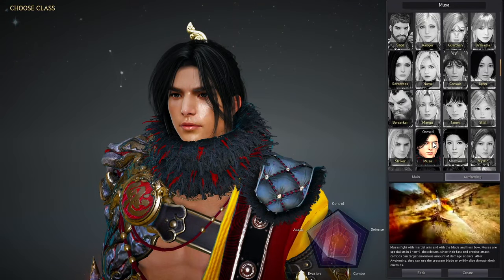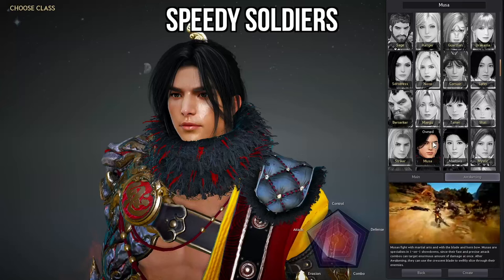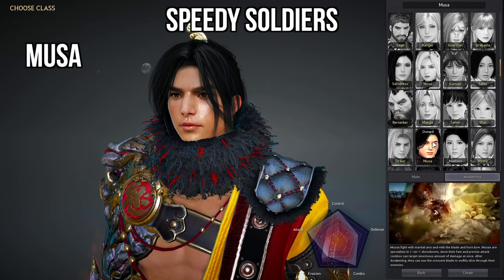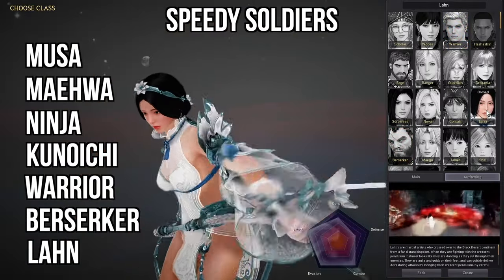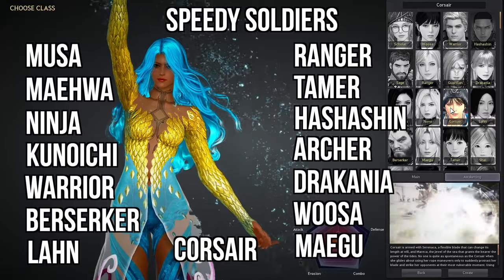Next up is my favorite category — the Speedy Soldiers. These are the quicker classes that are able to dash around and jump around really fast, or perform some very quick attacks on their enemies while being able to use their movement to their advantage. So this would be classes like the Musa, the Maewa, the Ninja, the Kunoichi, the Warrior, the Berserker, the Lahn, Ranger, Tamer, Hashishin, the Archer, Dracania, the Woosa, Megu, and Corsair.